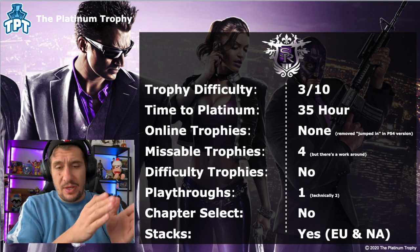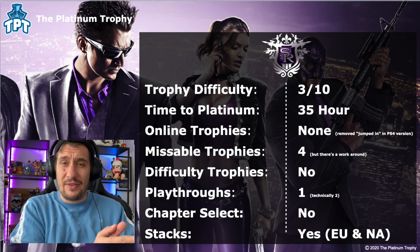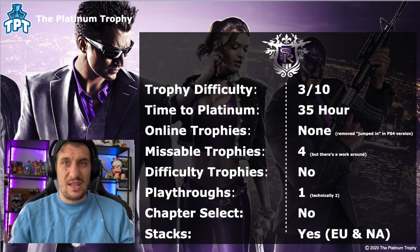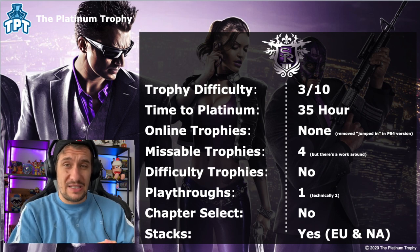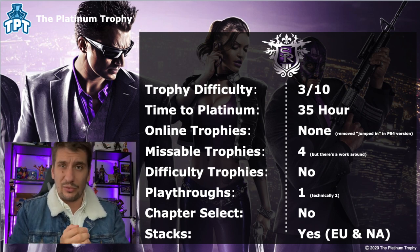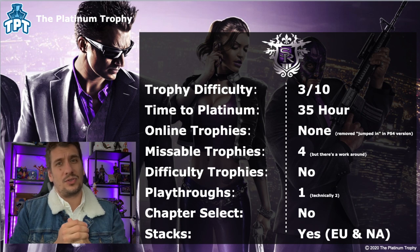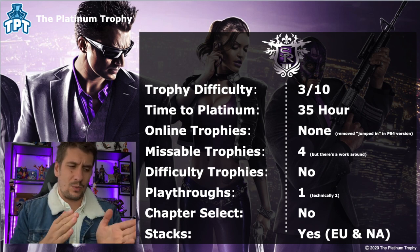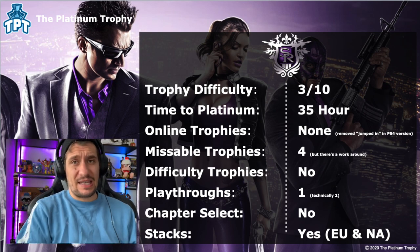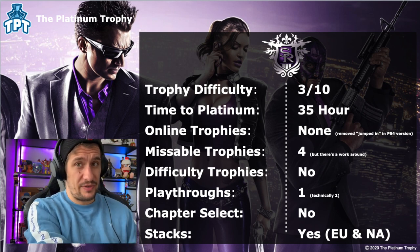Then just play through them like normal. First time around, you choose choice A or B — whichever one you want — for both of those two missions. Then you reload your save file and choose the alternate choice for The Belgian Problem and Three-Way. That way you'll unlock all four of the trophies, essentially nullifying the four missable trophies and preventing you from having to do an additional playthrough. There are no difficulty trophies in this one, so you can play through on the easiest difficulty and breeze through the game. You really only need one playthrough. There's no chapter select in this game, unfortunately, but if you use the save game method I mentioned earlier, that will help you unlock all of the missable trophies.